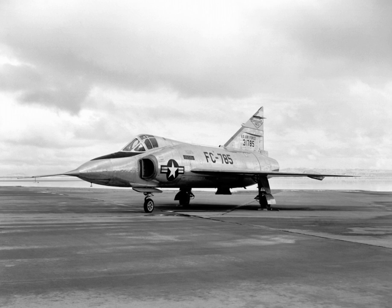Continued delays to the J-67 and MA-1 FCS led to the decision to place an interim aircraft with the J-40 and a simpler fire control system into production as the F-102A. The failure of the J-40 led to the Pratt & Whitney J-57 turbojet with afterburner, rated with 10,000 pounds force of thrust, being substituted for the prototypes and F-102As. This aircraft was intended to be temporary, pending the development of the F-102B, which would employ the more advanced Curtis Wright J-67, a licensed derivative of the Bristol Siddeley Olympus which was still in development.